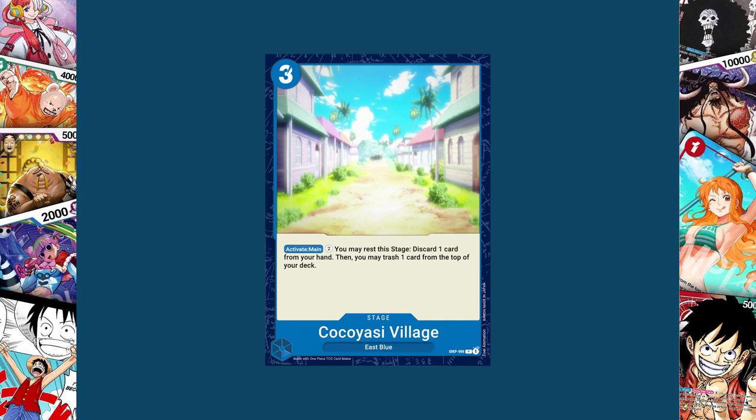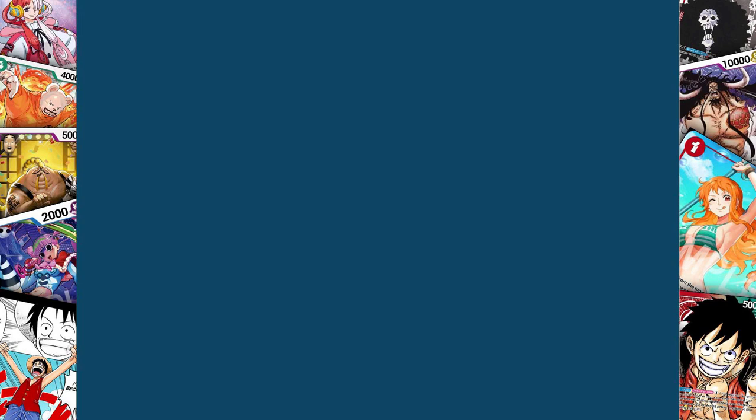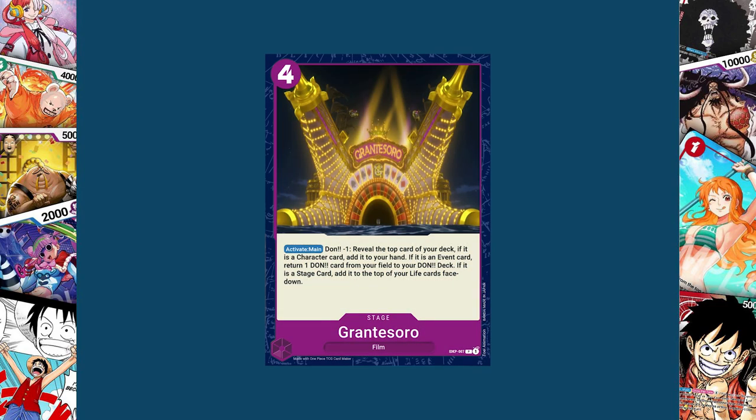I'm trying to balance these cards with the idea of both the player and their opponent having a fair fight. Next up, in purple, I have the most complex card I made — Grand Tesoro, a Film stage card that costs four. Its activate main: Don minus one to reveal the top card of your deck. If it's a character card, add it to your hand; if it's an event card, return one Dawn card from the field to your Dawn deck; and if it's a stage card, add it to the top of your life cards face down. Grand Tesoro and Film Gold was a story of gambling and risking everything, so I figured a stage card should have a bit of a gamble to it.